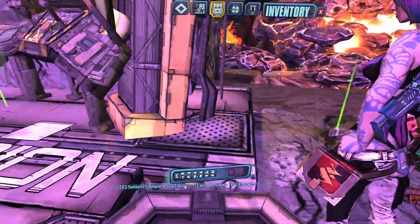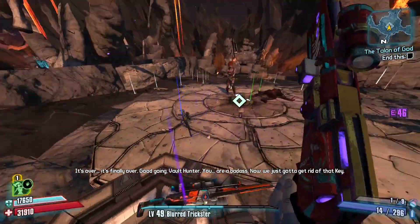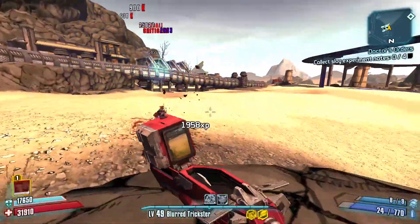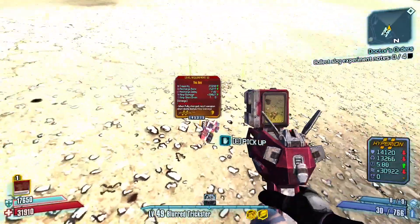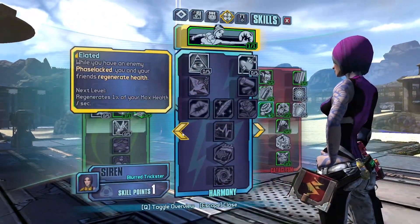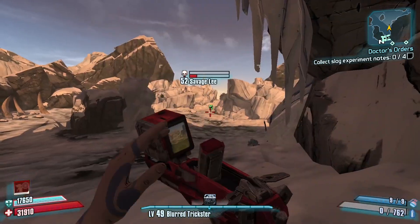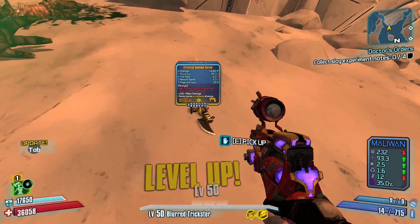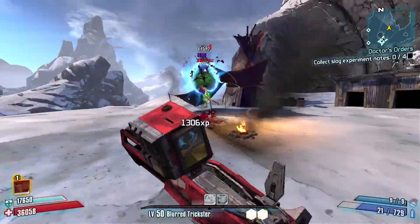Now if you haven't already done so in normal mode, you can use this opportunity to farm for a fire Conference Call. And with that, the TVHM story is beaten! But there are still quite a bit on the farming list before we start UVHM. First are some upgrades — TVHM works in a way where once you beat the main story, everything scales to level 50. We can use that to get some gear before starting UVHM: first a new B-Shield, then a new Fastball and Herald, which will be useful for a lot of the UVHM playthrough. For the Fastball, I recommend getting an explosive one — I took a fire one here because I'm lazy, do as I say, not as I do.